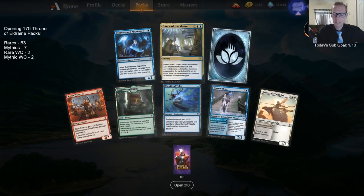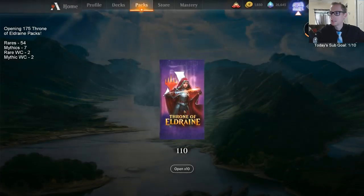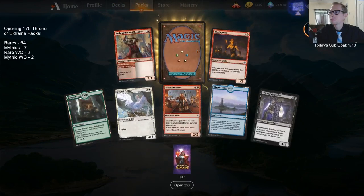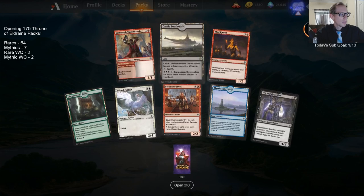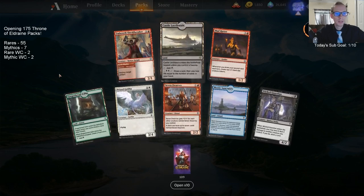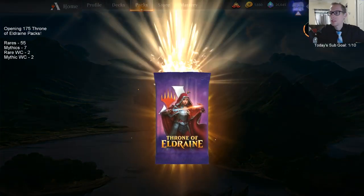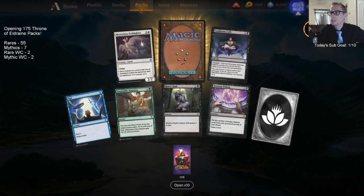Dance of the Manse — the manse loves to dance. What is a manse anyway, I don't even know. Third Castle Locthwain. Keep a little bit of your gold — don't burn every single bit, keep some so you can play in events.